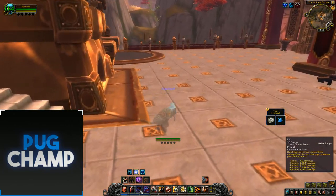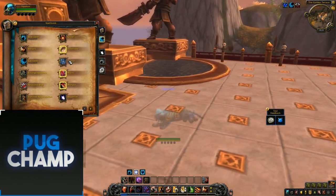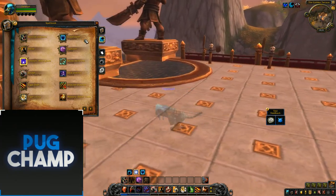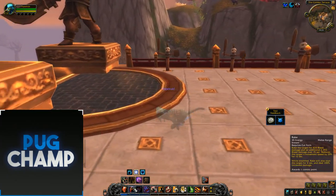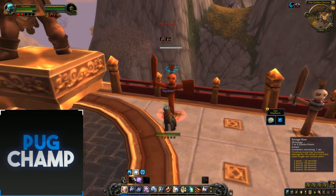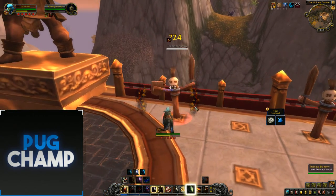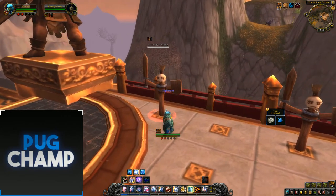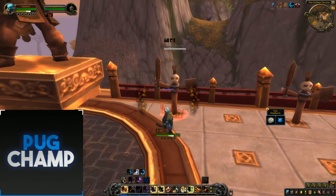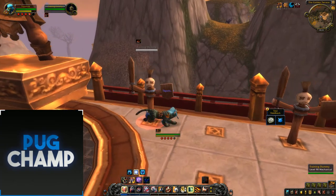For the single target rotation, you want to start off by going into stealth and opening with a Rake to put your bleeds down, then just Shred, Shred, Shred. You want to make sure you've got Savage Roar up all the time because it's going to be your main damage ability. Then you want to get Rip down on the target as always — just keep Rip up and keep shredding. Furious Bite when you have excess combo points.